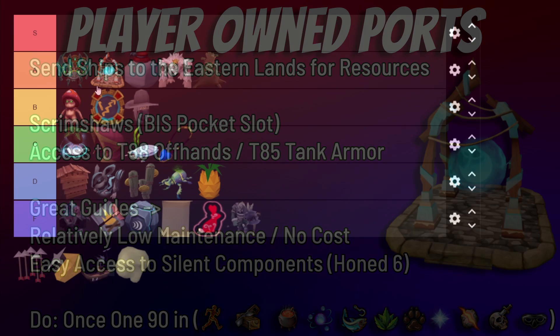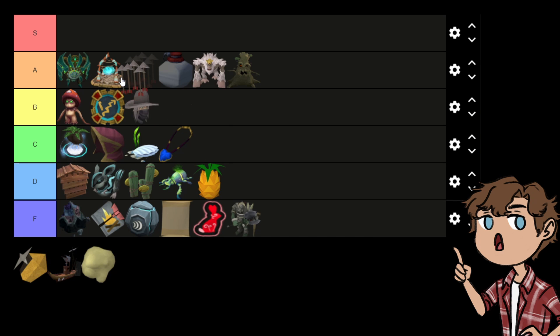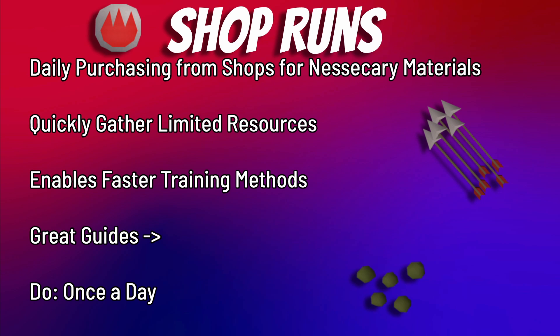Finally in A tier we have shop runs. No ironman is without their shop runs because there are so many materials either required or that make the game much easier. These include runes, Herblore supplies, and broad arrows. Piratex has a really good guide for daily shop runs — a little outdated but it holds up and helps you get on your feet, creating your own schedule for what to buy each day. Big shout out to Piratex for creating that guide.